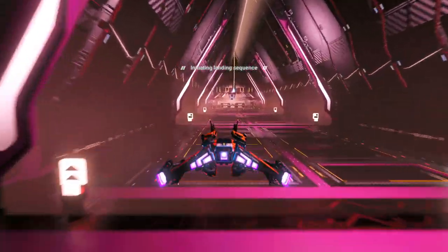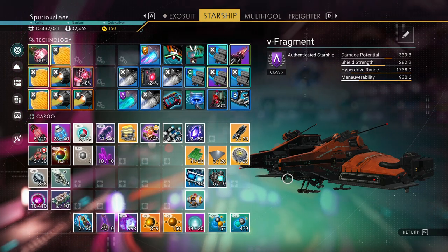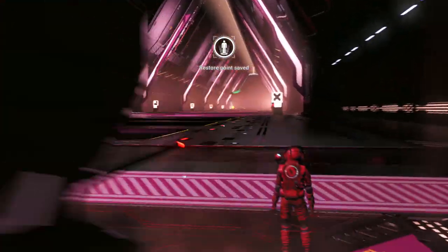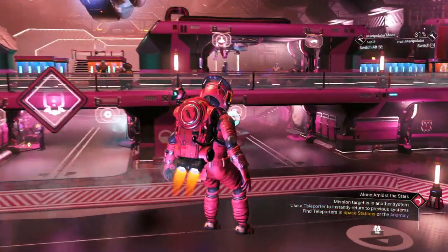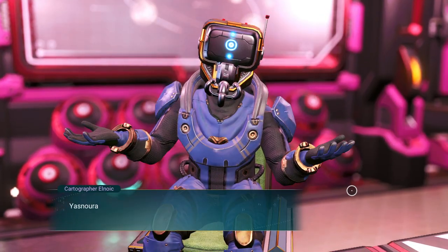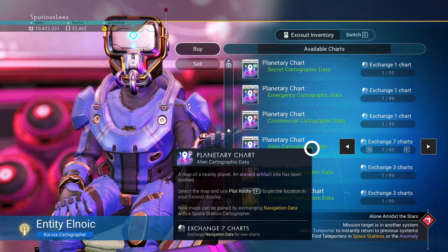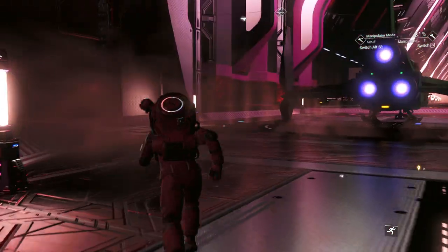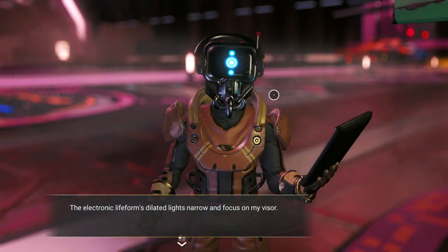We're in a Korvax system, I believe we're going to need a Korvax casing then. There's nothing there, there, or there, so let's talk to some pilots. Rocket boots are installed just in case you're wondering. Specific charts - planetary chart, alien cartographic data. That should be more than enough; five is enough but I want some extras. There's a fighter pilot here and that's all that landed.